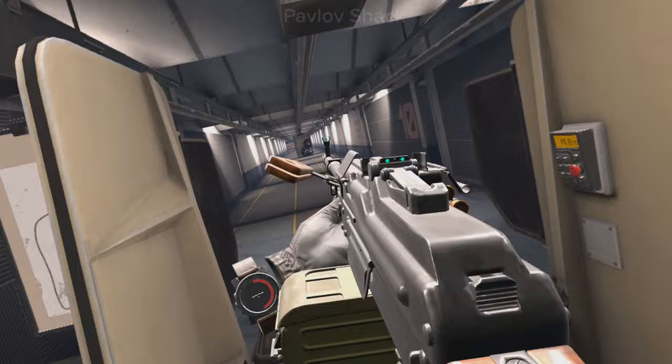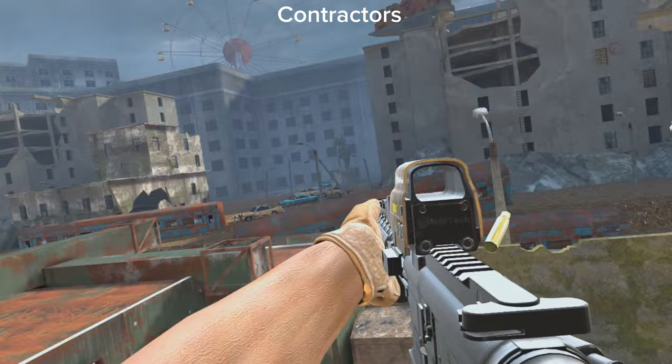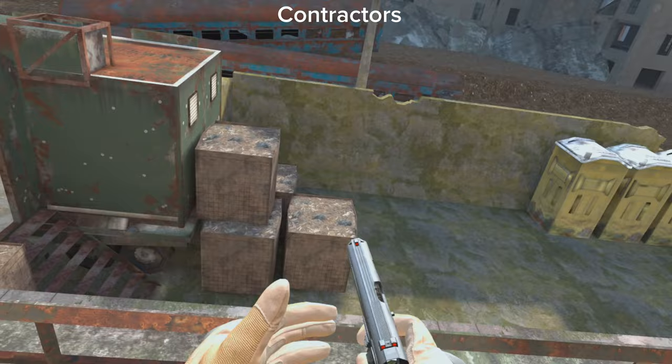On to Contractors. They had much less to work with in terms of a gun range. I ended up finding one later but you can't really pick your guns during it. I just shot around the map and it seemed to have pretty good mechanics. I didn't like how you had to press a button to release the clip out of this one — you didn't have to do that in Pavlov; you could just pull it out with your hand.